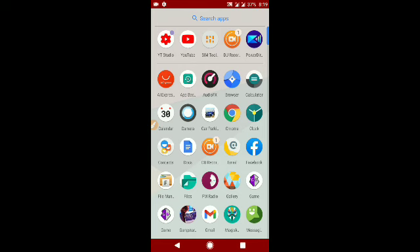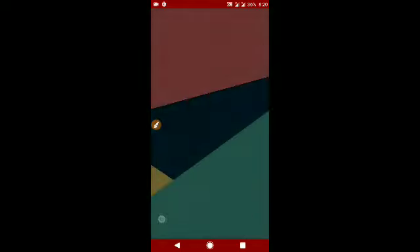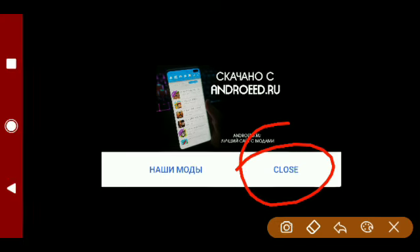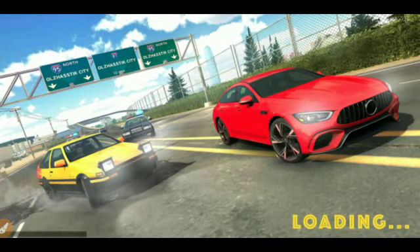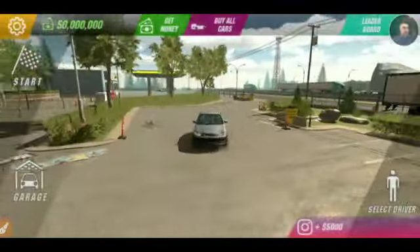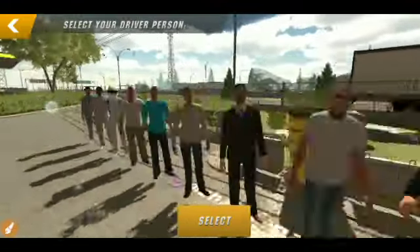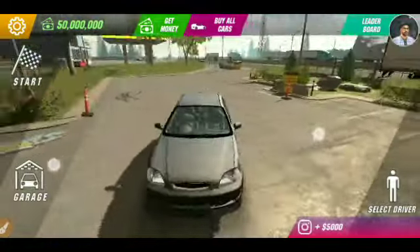Let me show you the version first — here it is, version 4.7.4. The application we are using now is the mod, as you can see. Click close. Now as you can see we have 50 million and all the characters are free, which means we are using the mod application.